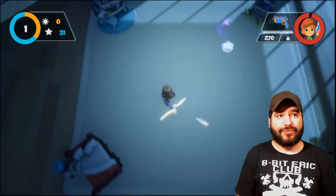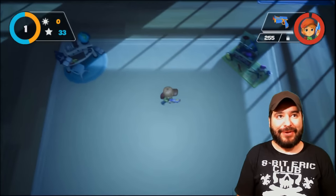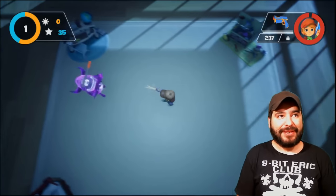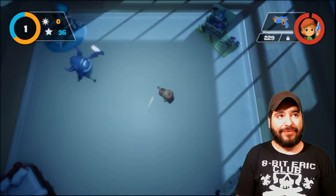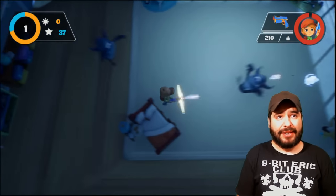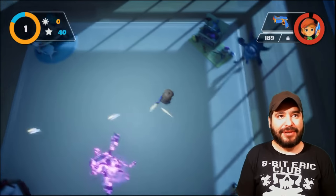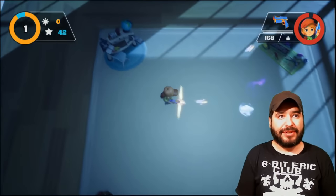Basically it's a twin-stick shooter that has you playing as a kid in the middle of the night — monsters are coming. That's the basic premise. It's cute, it's quaint. So far you use the left stick to move around, the right stick does your aiming, and the ZR trigger shoots. Nothing too out of the ordinary as far as controls go. I'm digging the graphics too — very cute Pixar animated style.